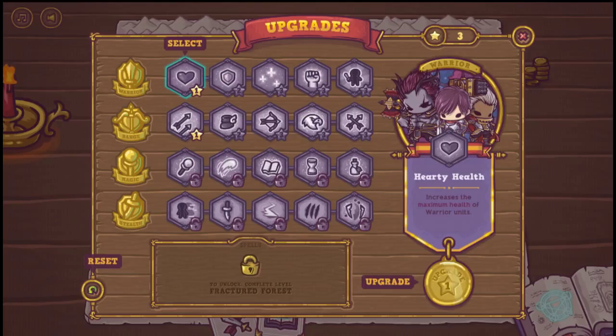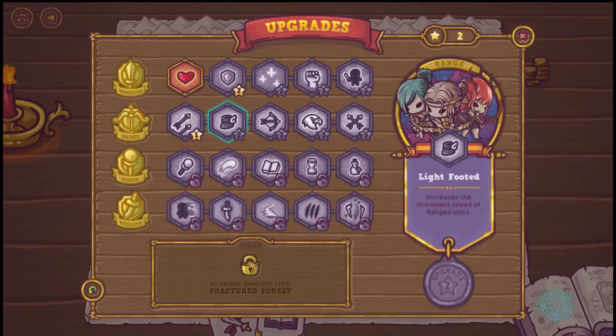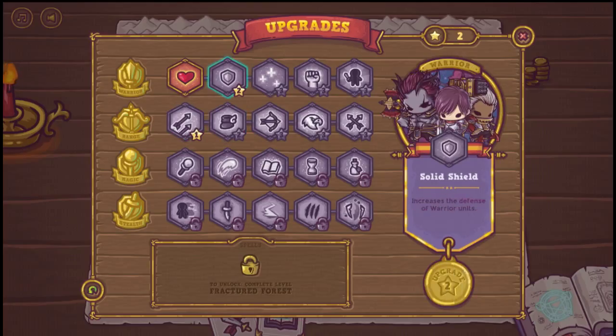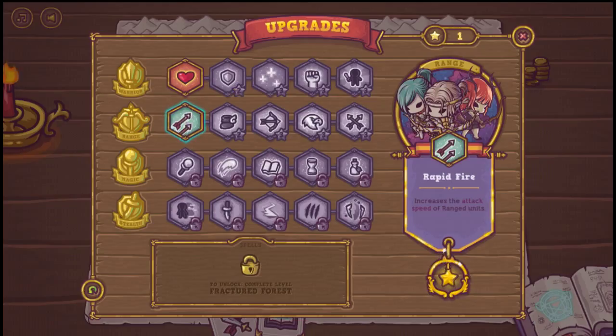To upgrade your units, you use the stars that you collect by completing each level. Right now I just upgraded the stamina of my warrior units. There is a total of 12 units that you can summon with four upgradable levels each. Each level in the campaign has a story mode and a challenge mode, with boss fights and so on. There is a lot of things to do in this game to keep you busy.